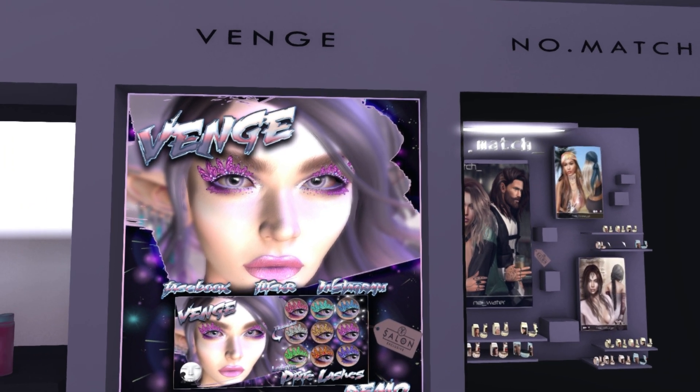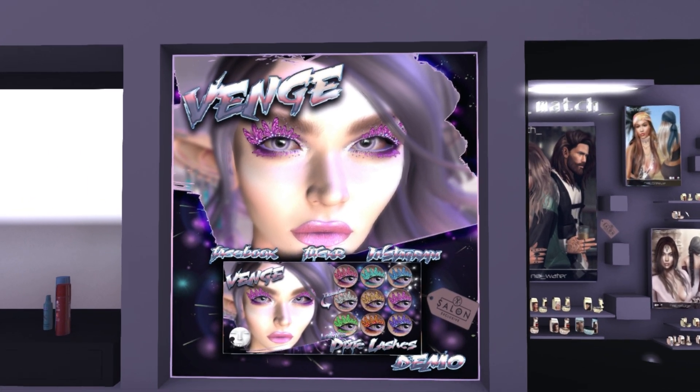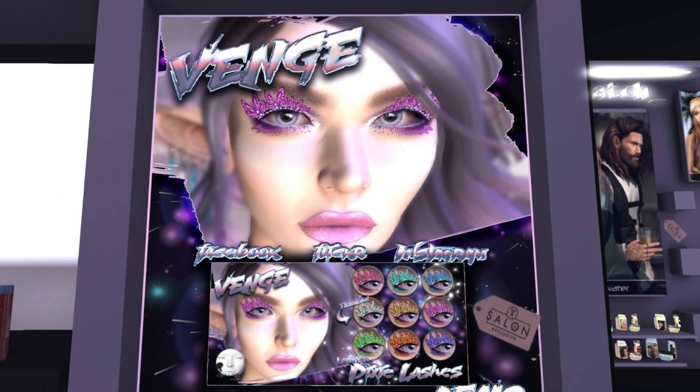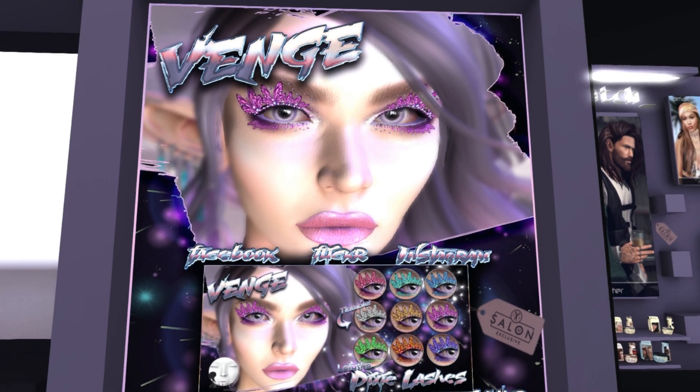This is Venge, so it looks like we have a lot of eyelashes this round. I think these are — oh, these are Luca, so you can wear these. They're quite dramatic — they look like little butterflies.